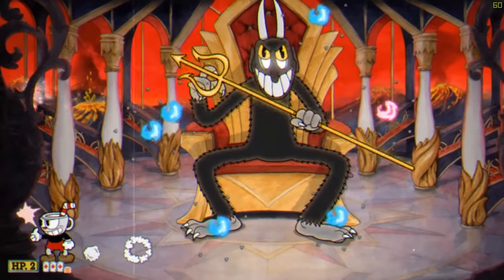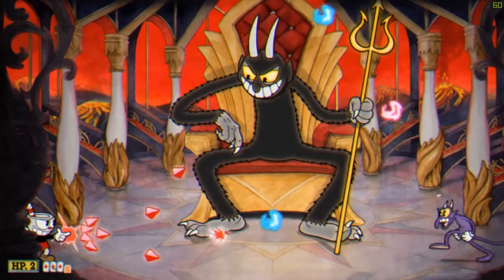For his fireball attack, head to the side of the stage so you can guide them to the corner and more easily dodge them.